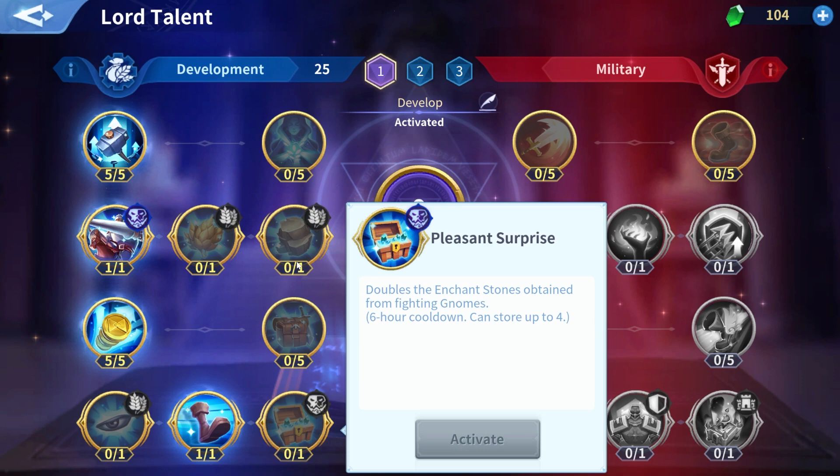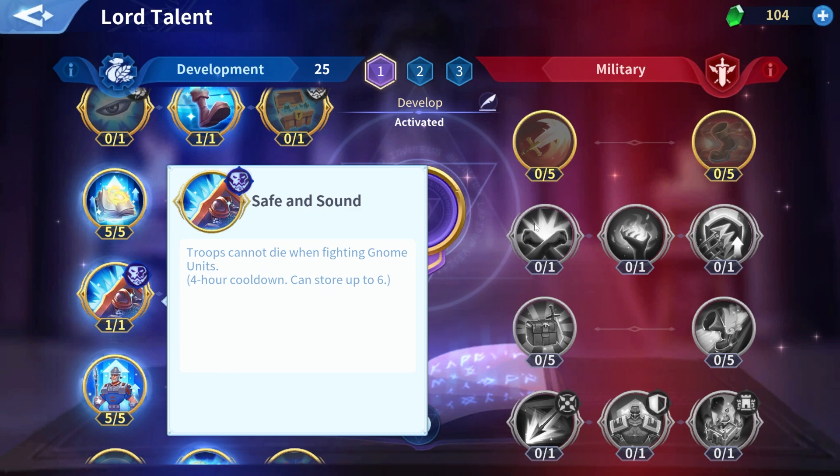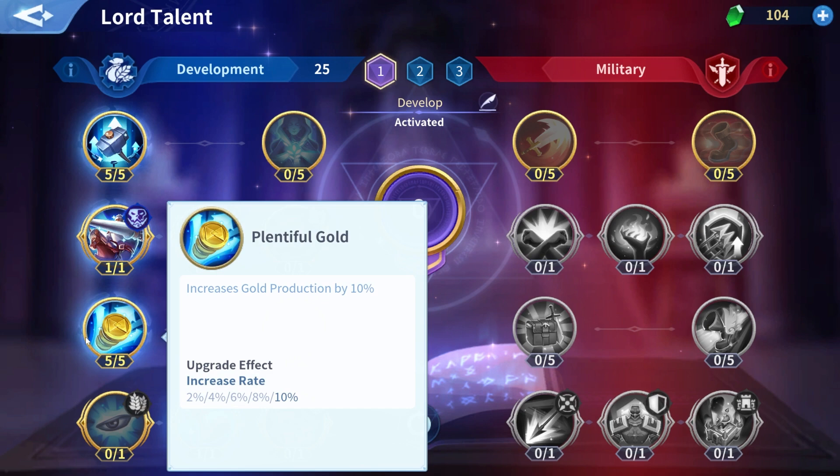It's crucial you pick up Safe and Sound, which literally grants your troops immunity for the battle where you use this talent, meaning your troops will not die when fighting Gnomes. I personally use this talent to kill the stronger Gnomes in order to maximize my EXP gain and have literally 0 troops die, while normally I would not spend AP on Gnomes of that level because the losses would be too many. The development talents are also important for increasing building upgrade speed, gold production, research speed, and more. Make sure you put these talents to good use daily and spend your AP to make your march stronger.